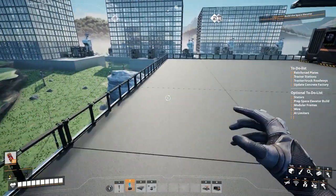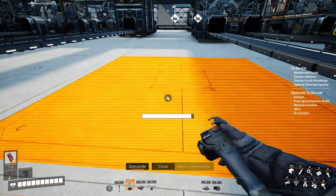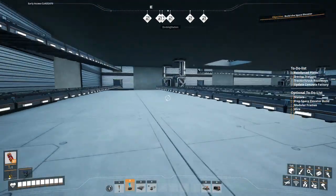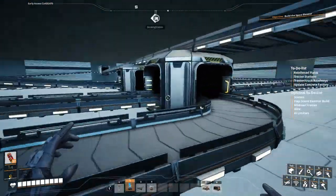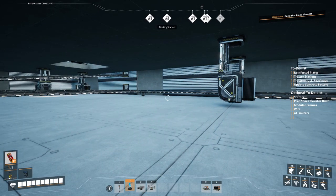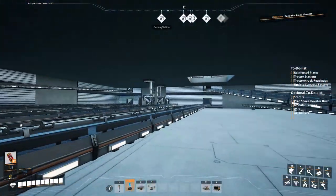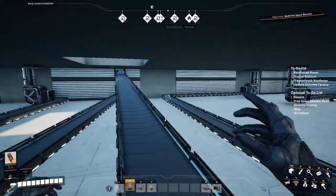We want to stick within the means until we can get the space elevator up, finish those objectives, get the monorail system and the fuel power system as well. As far as the logistics underneath — it's not pretty but it's functional. The screws come in from here and go into this splitter, which goes to that setup and that setup, then splits off into the other assemblers. Right here we have the input for the iron plates — they come in, split that way and that way, and then split off that way and that way. So that's what we've got underneath.